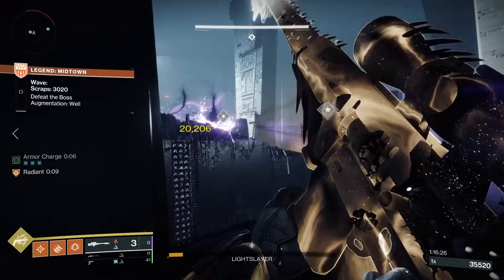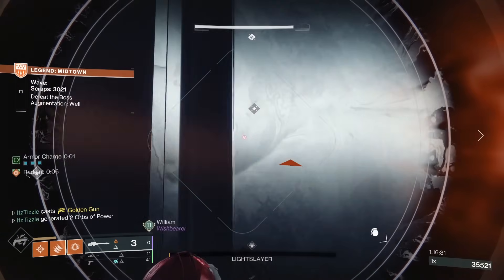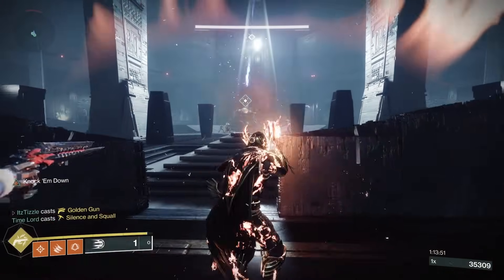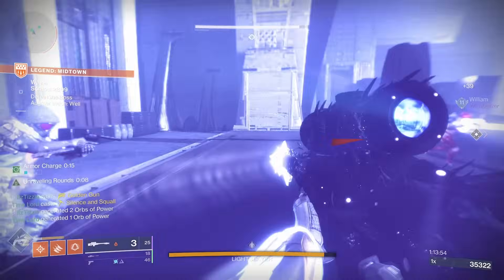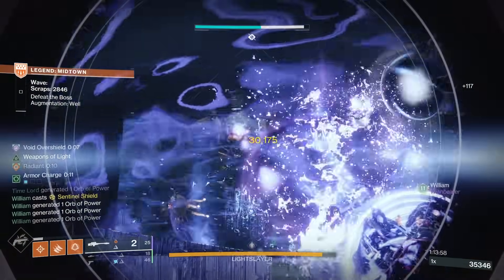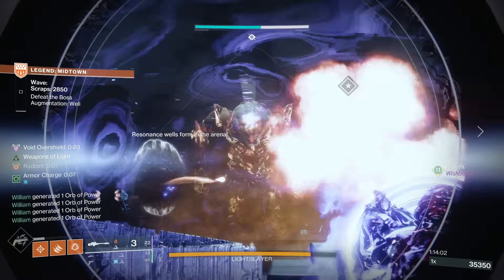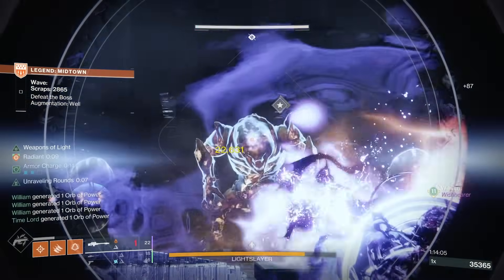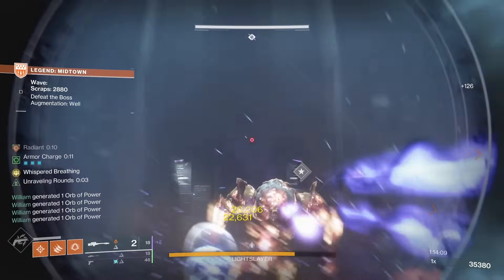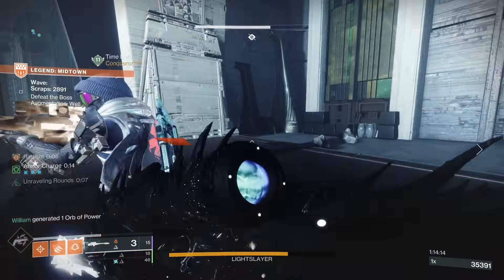Speaking of the boss room - Whisper of the Worm got a huge ammo reserve buff and you can craft it with Field Prep, then rally with reserves to get 30 shots in the mag. This makes it the GOAT for the wave 50 ogre boss. He has a nice big crit that's easy to hit. Don't sleep on a Banner Shield to give you a whopping 40% damage increase and safe protection to shoot behind. And if you really want to optimize, throw on Ursa Furiosa so you can get your super back quicker. He's a tanky bastard, so having the weapon with the highest total damage in the game is a very good option.